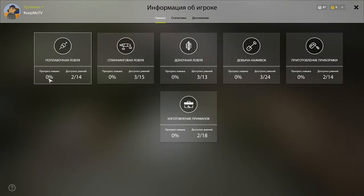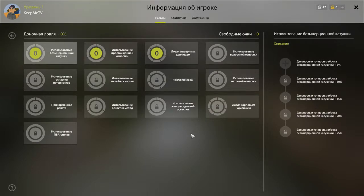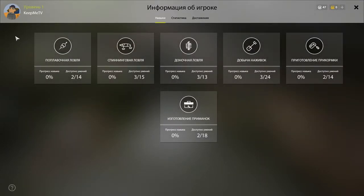Better yet, have all three in order to get the percentage going. For instance, if you are bottom fishing and want to go for carp rods, carp rods need 90 percent to be unlocked. So you have to grind up to 90 percent to be able to use the biggest carp rods — and that's a real grind, you can believe me.